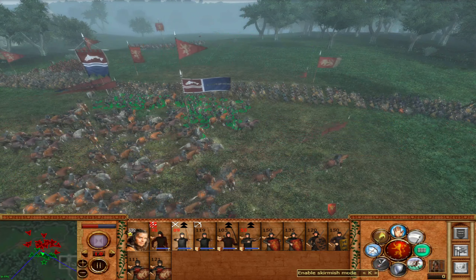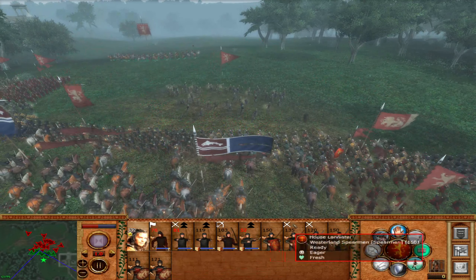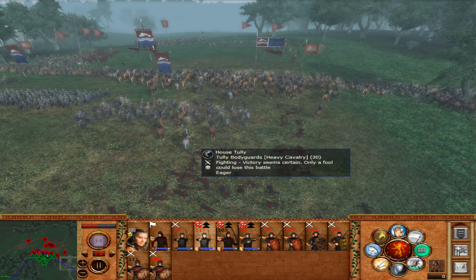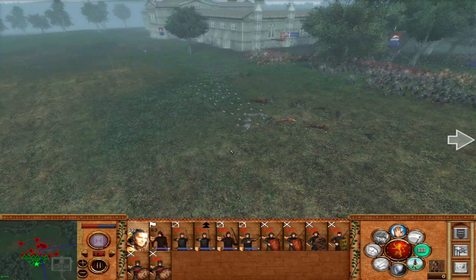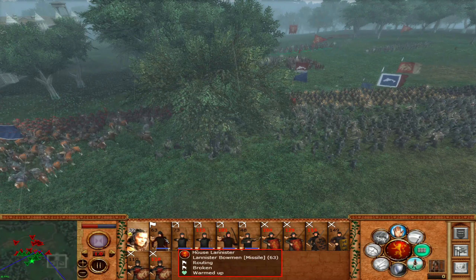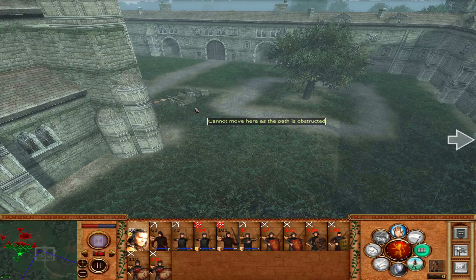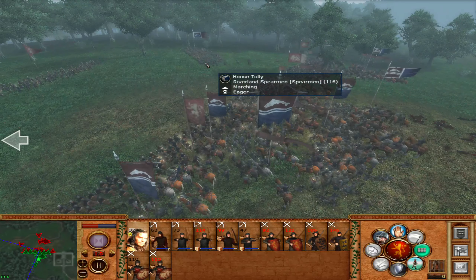They managed to miss the blasted stakes - nope, they got those as well. It's the blasted cavalry that always does me in. A couple of the cavalry hit them but not many. They are trying to use that building to protect the flanks - it's a little abbey. Some spearmen got through.